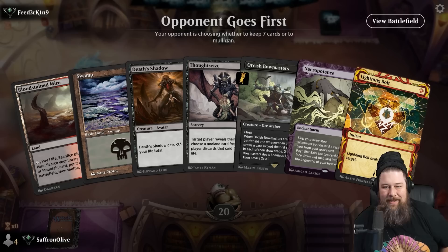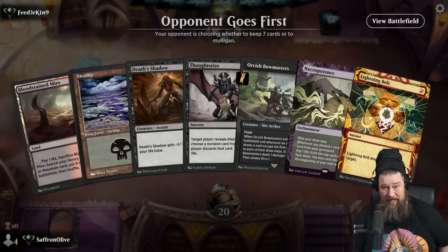Let's see if we can get some turn two kills and see who dies — that's the big question. This hand is not going to be a turn two hand, but it seems pretty good: Thoughtseize, Bowmasters, Necro, Death Shadow. Seems reasonable. I think Necro might be my favorite Timeless card at the moment.